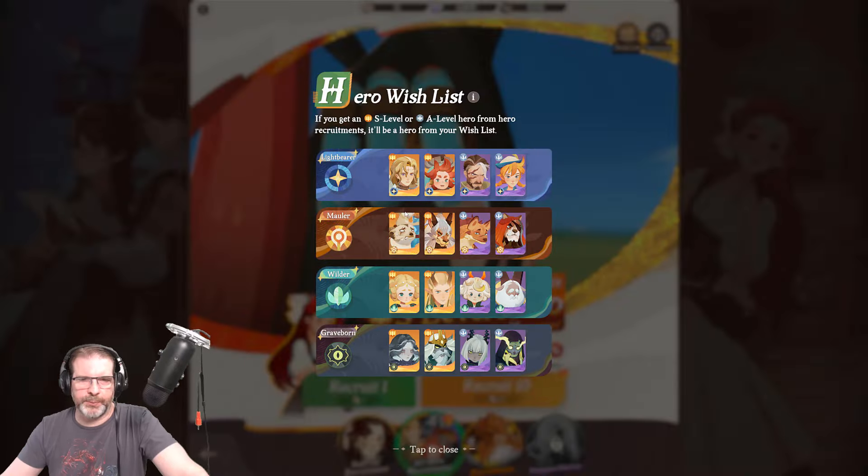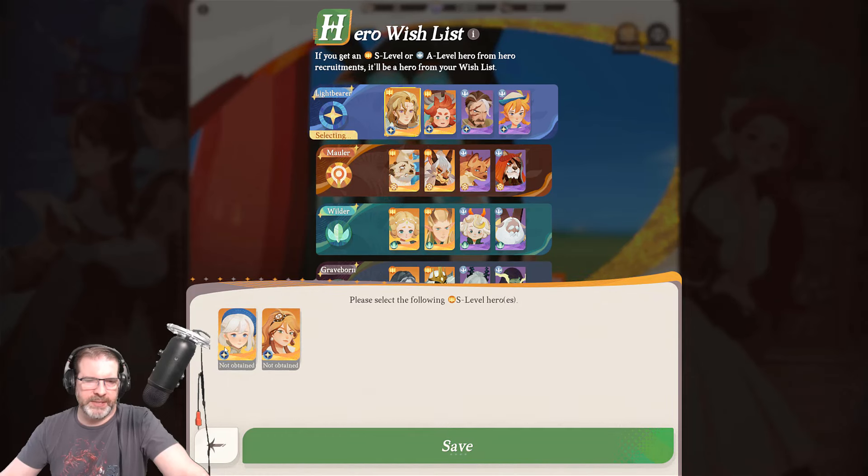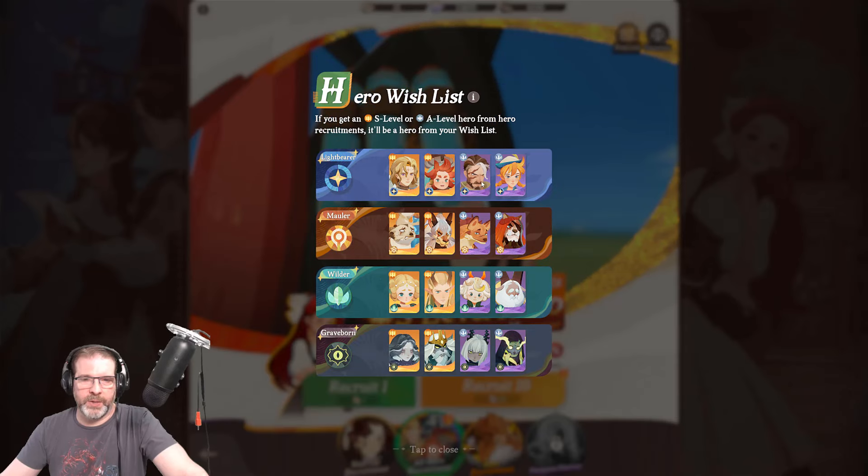The All Hero Recruitment wish list is right here — this is how I have mine set up. I like to prepare for end-game and battle mode content coming up with Dream Realm, so I've got Rowan and Temesia. You can swap Temesia out for Cassidy if you want — she's got great end-game damage potential. Corrin and Marilee are great for Dream Realm, so that's why I have them.